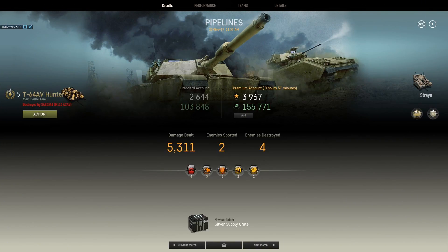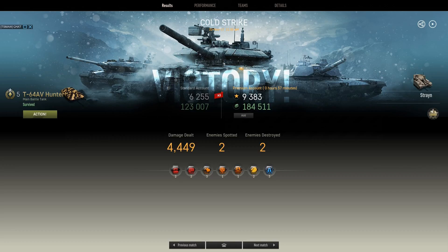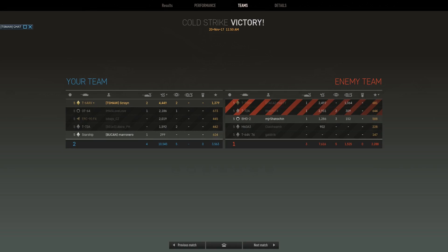On the Pipelines map, game one: we did 5,311 damage, got 4 kills, 2 spots, the Master Gunner award, a gold medal, and earned 1,749 base reputation. In game two on the Cold Strike map: we did 4,449 damage, got 2 kills, 2 spots, again a gold medal, and 1,379 base reputation.